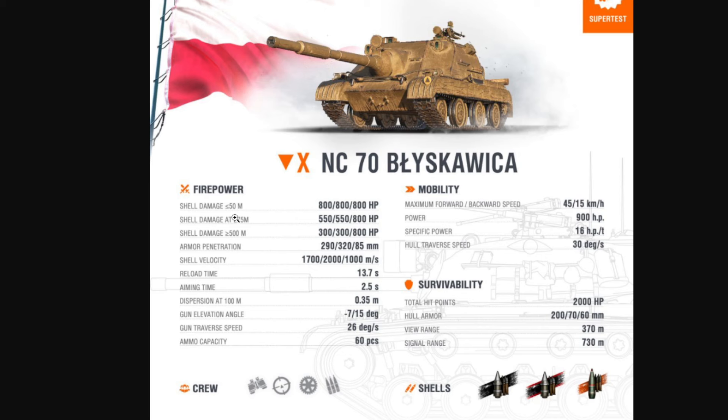Shell damage at 50 meters is 800, 800, 800. Obviously 800 damage is one of the highest in the game — there are only a few vehicles that do more than 800, such as the FV215B 183. Then at closer range, which is 275 meters — about half your view range — it does 550, 550, and 800.